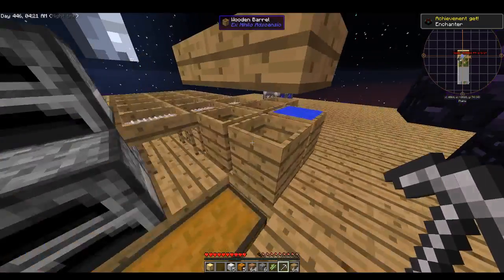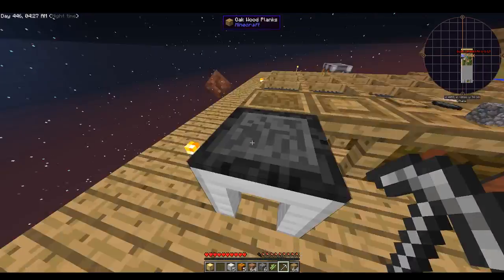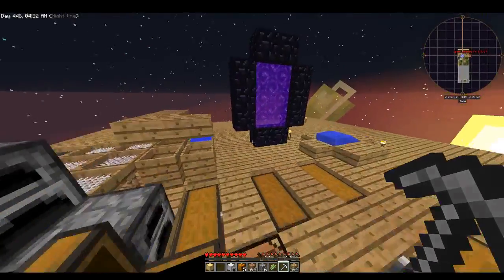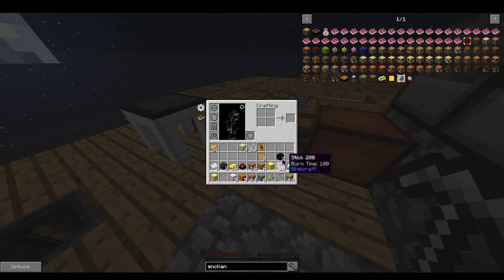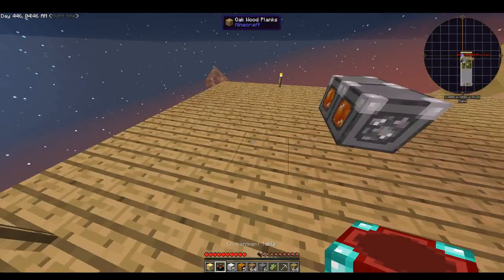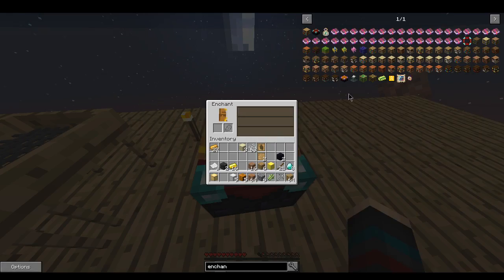Let's put the enchantment table over here with our tools — actually, no, let's give it its own section. Yeah, let's put it right here. Boom! There we go — enchantment table. So all we need now is to put our tool down and then we need stuff we don't have yet.